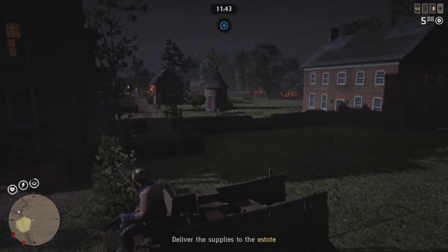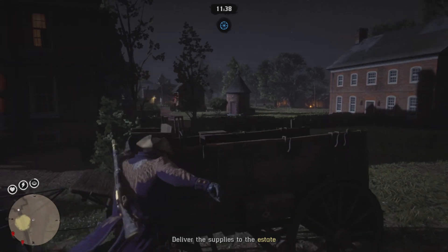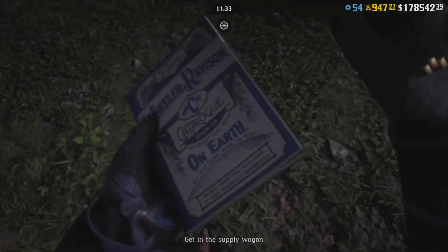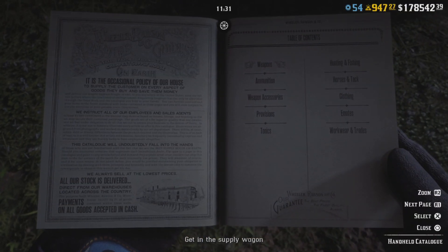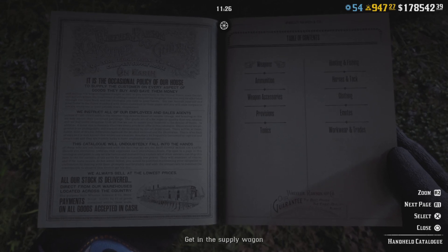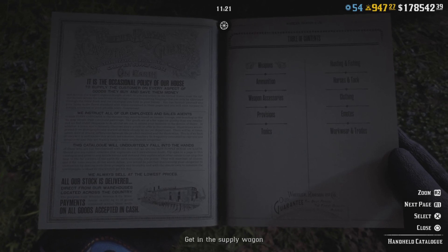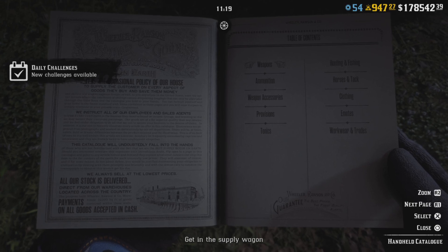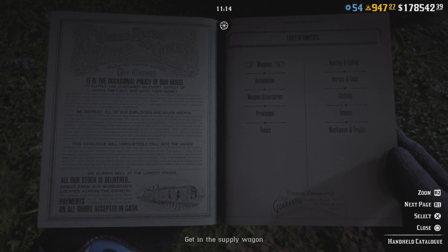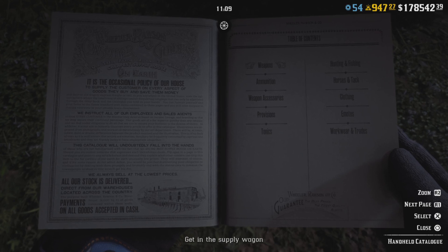To get max gold, wait until the timer reaches the three-minute mark — you can do anything until then. To avoid getting AFK kicked, open your catalog; your character keeps moving their hand so you won't get kicked out. You can do real-life stuff, watch videos, and in no time the three-minute mark will be here.